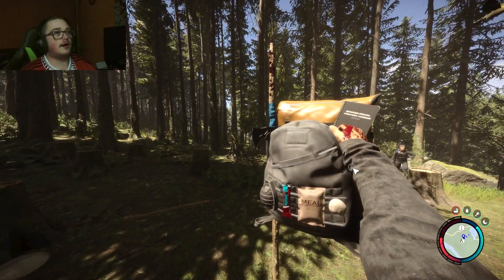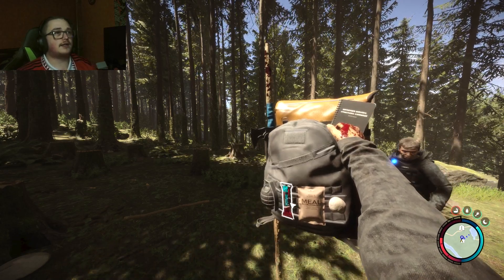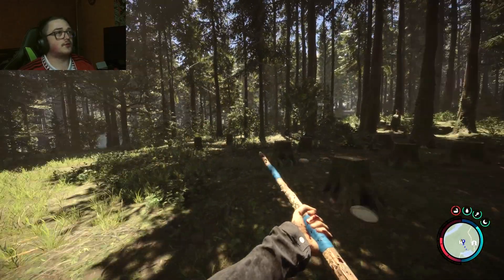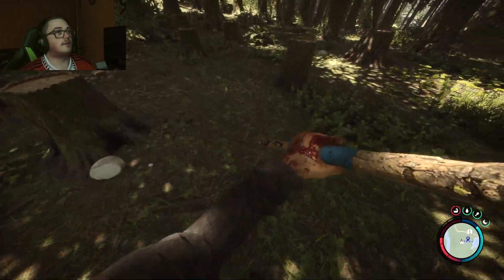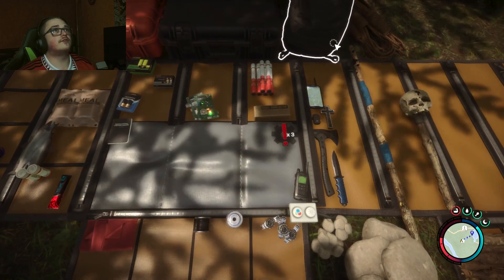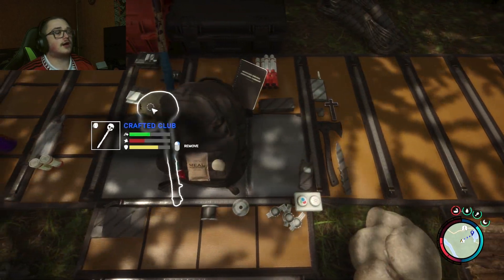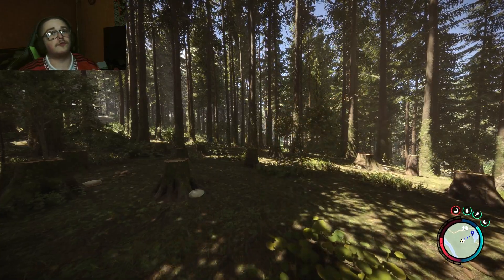If I hold I, it pulls out the backpack and this allows for easy access to things you've got on your backpack, such as snacks, or say if I wanted to use a spear to go deer hunting. You can put almost anything on there — I have a club here, so if I remove the current item and add the club, I can now choose the club. If I hold I, the club is right there.